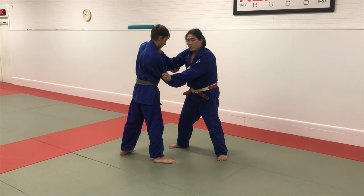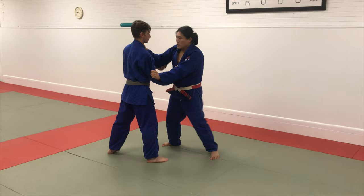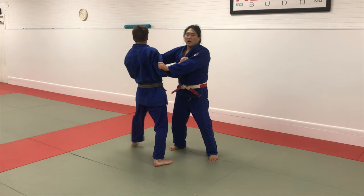Shift — hand goes up. Now I'm in a much better place. Look, I have a lot of control of this hand. You go for Tani Otoshi, right — better position. Osoto — look, I have control over his head. Can you go Osoto? Not really.